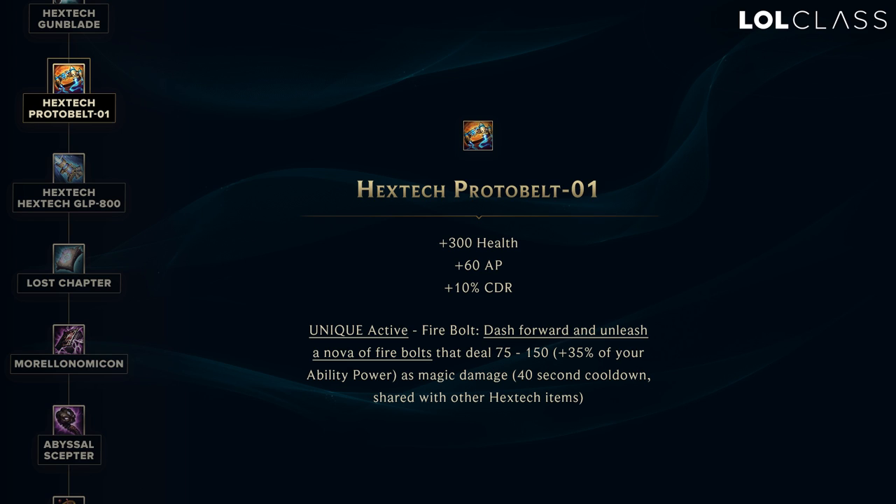I think a decent amount of support champions will want this as well, just because these are the stats that they want — HP, Ability Power, CDR — and having a dash on supports helps out a lot for a lot of different supports.